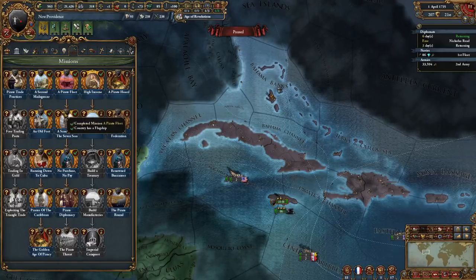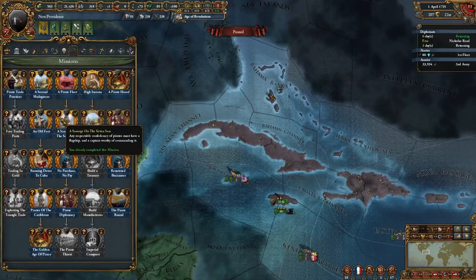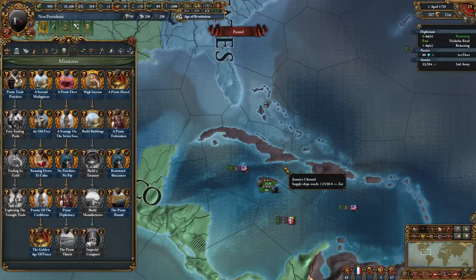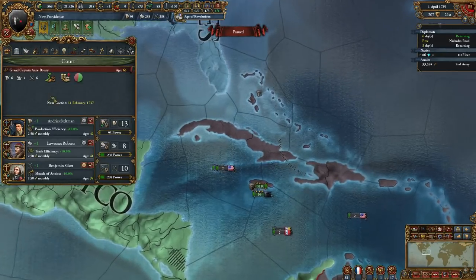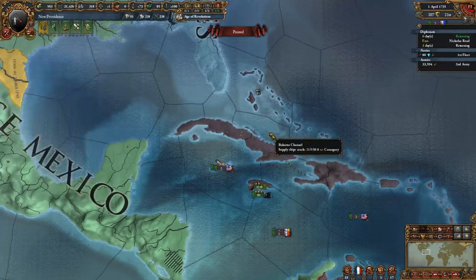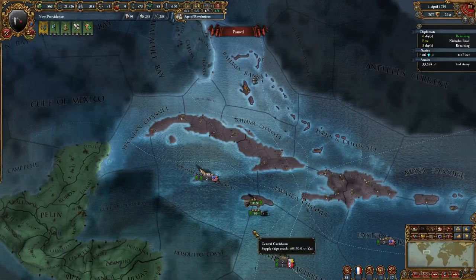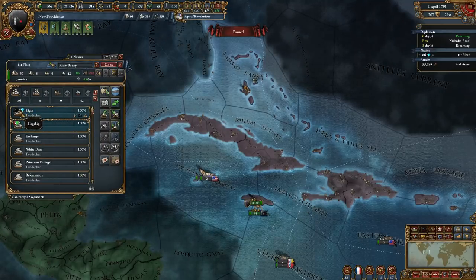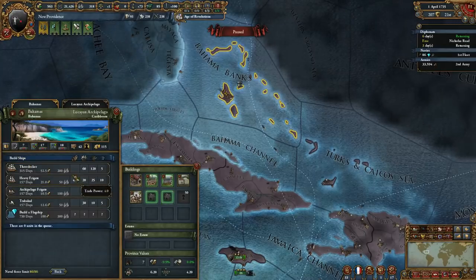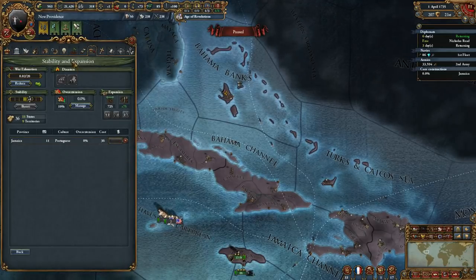Once you complete the fleet mission, you get a mission called Scourge of the Seven Seas, which requires a flagship. This is reasonably easy as New Providence because they have three legendary pirate lords — Captain Grand, Captain, and Bonnie. I also had Blackbeard and a Dutch guy. Each of them, when they appear, will give you a heavy ship. Once you build a flagship you're in really good shape to expand.